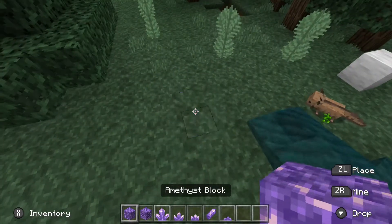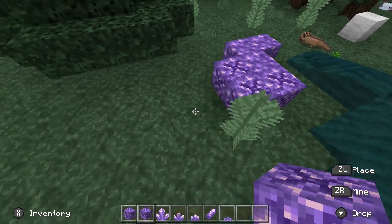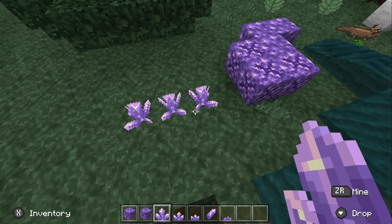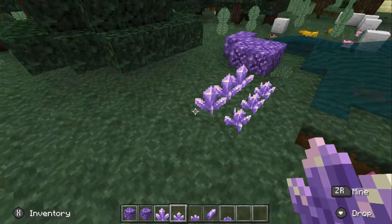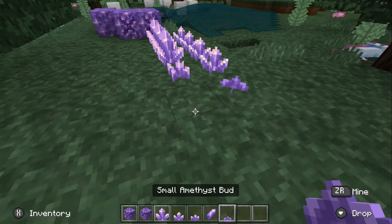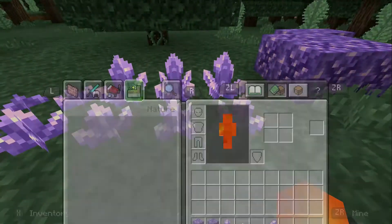All of the amethyst blocks. I think powdered snow is like the rarest block in Minecraft — it's even rarer than netherite. Also, for these amethyst crystals, I think you could put them around your house, but I think they're also pretty rare. Maybe I think you can also grow them. I don't know.